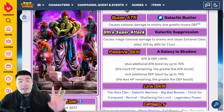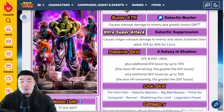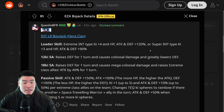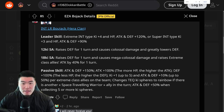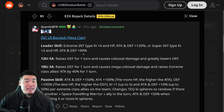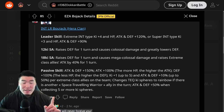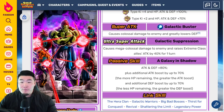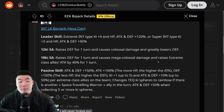So that was Bojack without the Extreme Z Awakening. Now, popping over to the Dokkan subreddit — big shout-out to QuentinBFR for providing us with translations. His new leader skill is Extreme Int types ki plus 4, HP Attack and Defense plus 120%, or Super Int types ki plus 3, HP Attack and Defense plus 90%. His 12-ki Super Attack now raises Defense for one turn and causes Colossal Damage and greatly lowers Defense, and his 18-ki Super raises Defense for one turn, causes Mega Colossal Damage and raises Extreme Class Allies' attack by 40% for one turn.